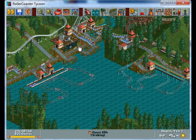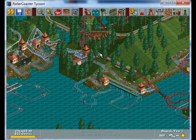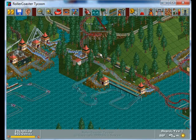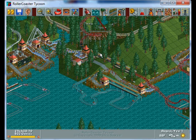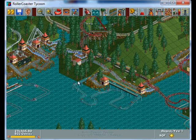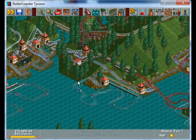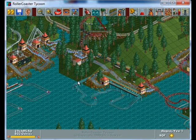That will make your park value skyrocket and should get you through this park and beat the objective. That's basically all you need to do to pass — just build a whole bunch in year three. It's going to be frustrating and difficult if you try to build rides all the way throughout, because it'll be hard to maintain park value if you use all your money on roller coasters and run out to re-sustain it.